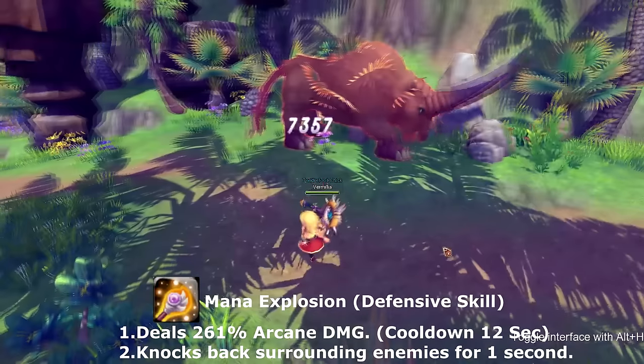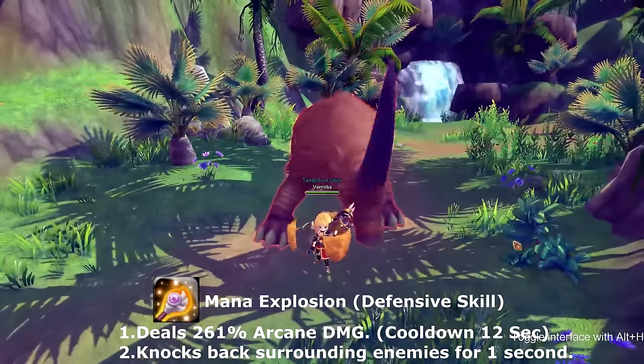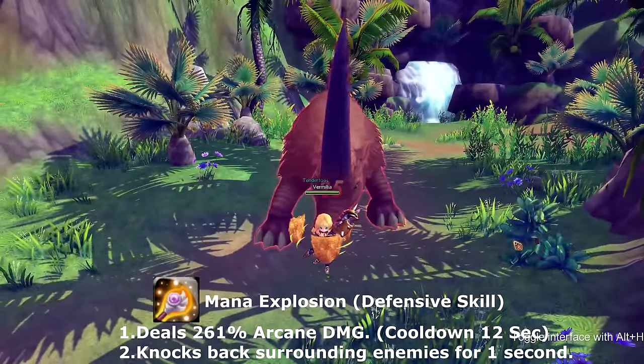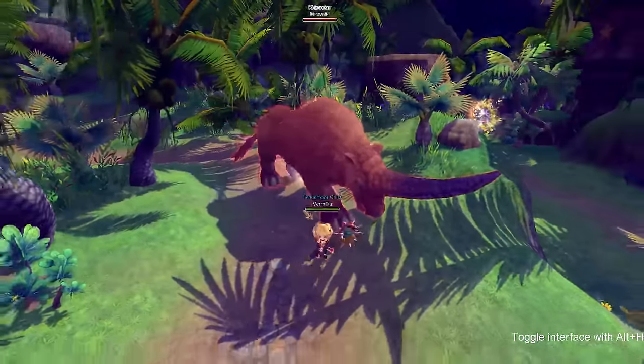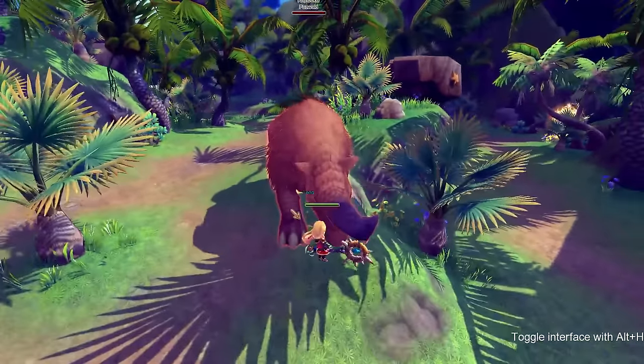Your defensive skill is called Mana Explosion, which knocks off any enemy that is on you. If they're mid-skill, they probably won't be knocked back out of it. After you use Mana Explosion it is on cooldown for 12 seconds, after which you can use it again.